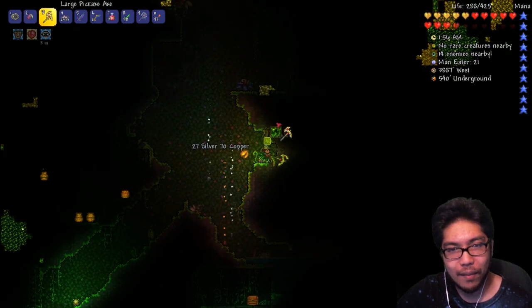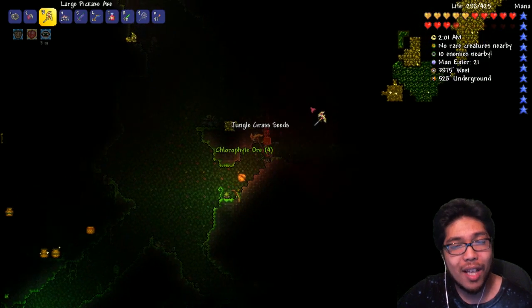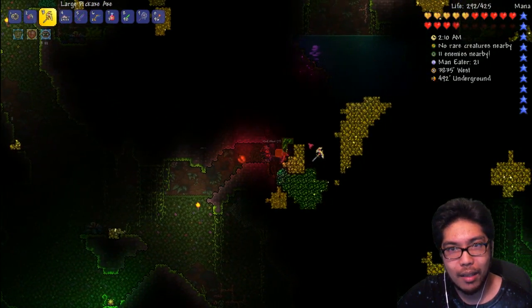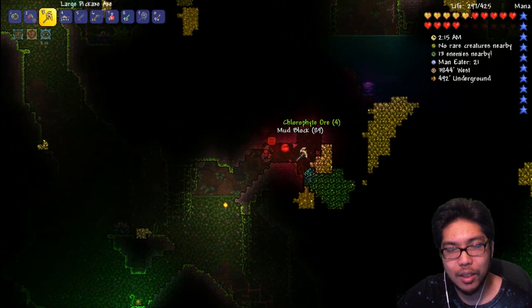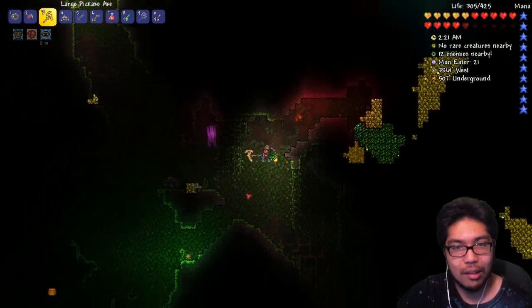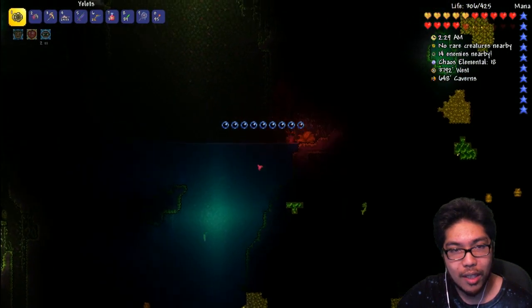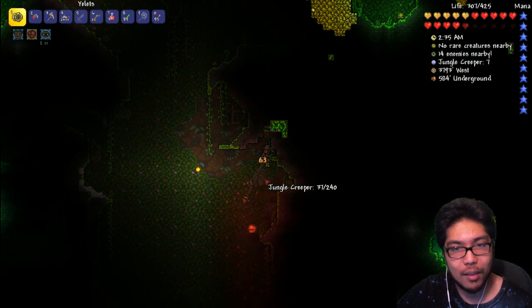We're going to upgrade the Yelets towards the end of the episode too. I need to find more chlorophyte and I'm going to make that farm close to our house — actually directly underneath my house. We have that elevator so it'll be pretty simple to get to the farm whenever we need to. Very excited about that. Oh look, there's an enemy from the Hollow — there must be a Hollow area right above me.